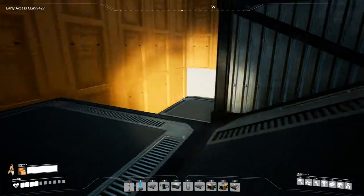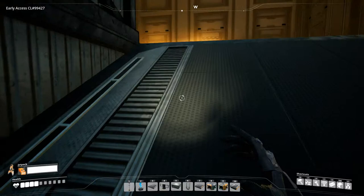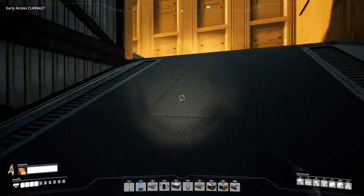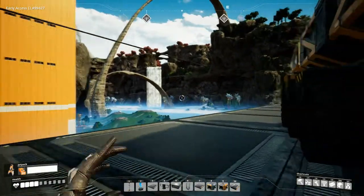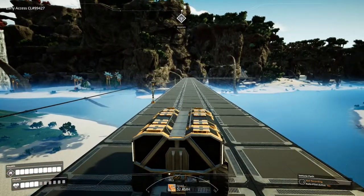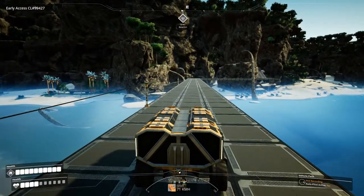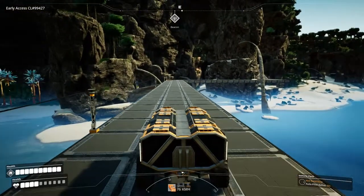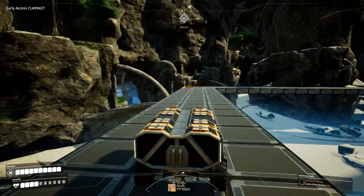The secret destination we're heading to is the quartz section in the middle of the map. I found two quartz deposits - there's one pretty close to the north, near my factory, but you cannot get in there without going under the water, which is kind of annoying. I've been trying to find a way but always ran into dead ends. So I'm going to the place I know I can find quartz.